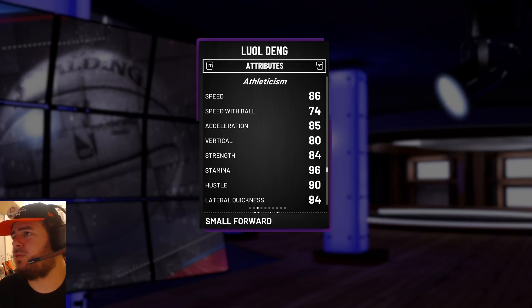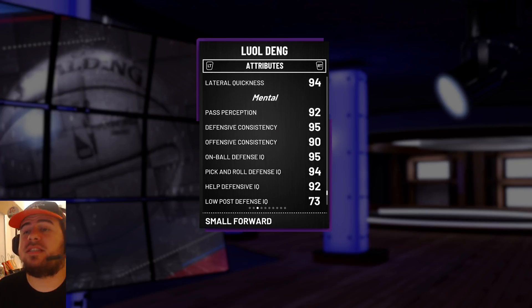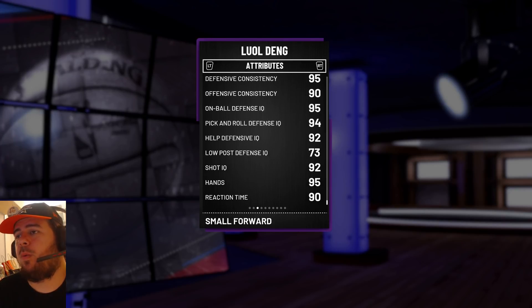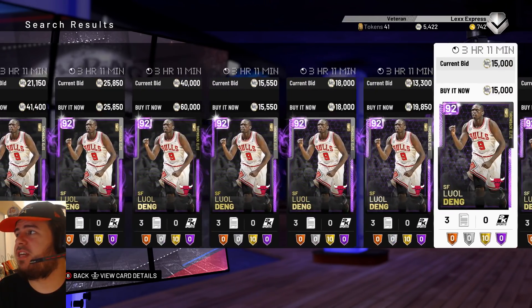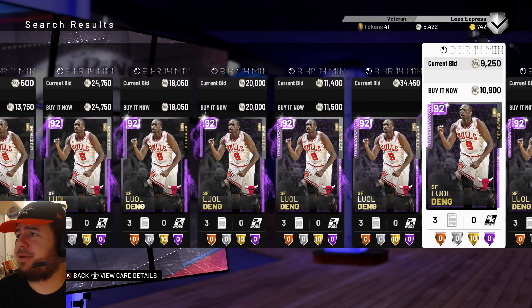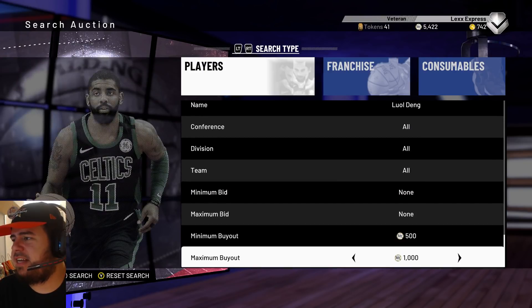86 speed — speed with ball is really slow at 74. 85 acceleration, 80 vertical. Lateral quickness 94 though — that's really important. Look at that defense in the 90s. His low-post defense is 73, that sucks, but it doesn't matter — he's not going to be guarding anybody in the paint. This is definitely a good card to have. He's already in the buy-now range — 20k range, I see. He's at 15k.